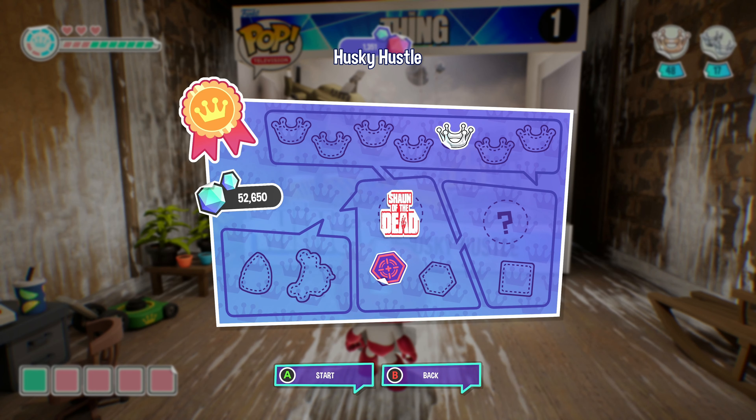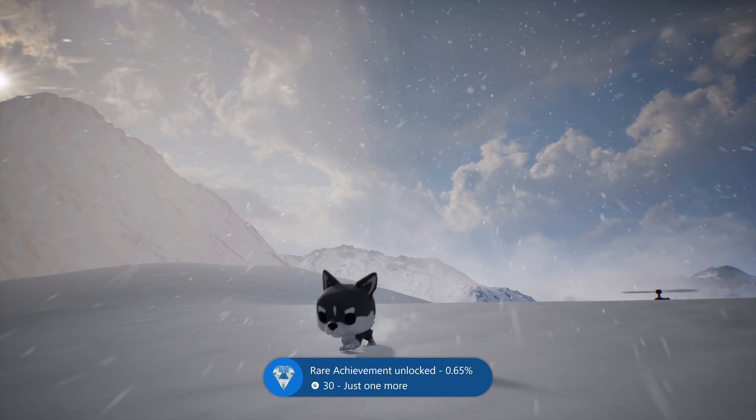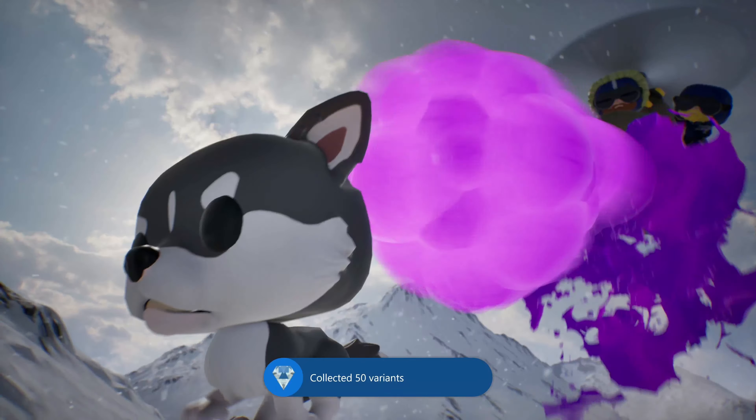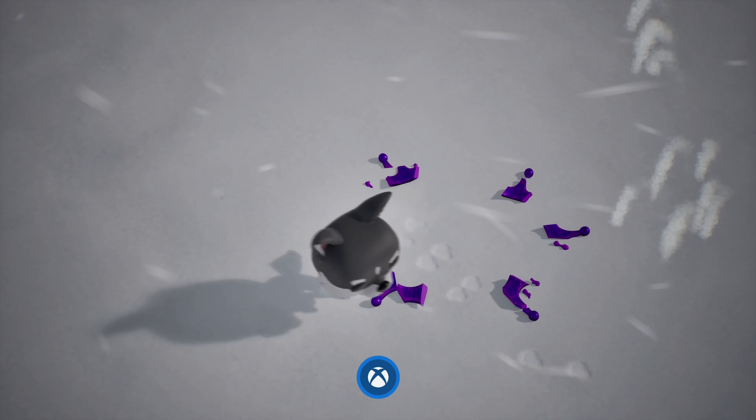It will show you which ones are locked, and you simply need to unlock these with vinyl currency. You need enough vinyl currency to do this for 50 variants within your character select menu, and once you unlock 50 of these, the achievement should pop for you.